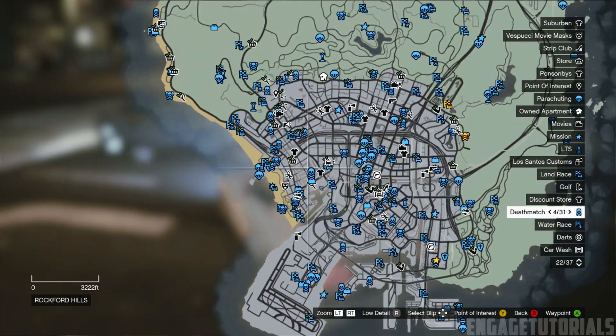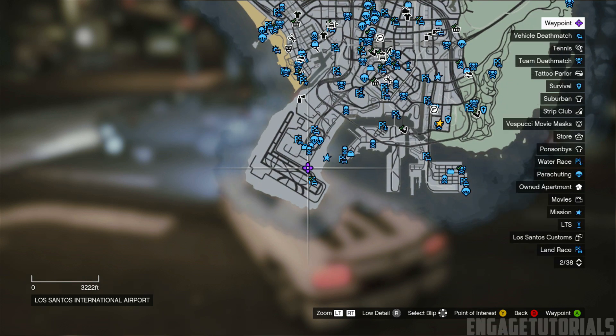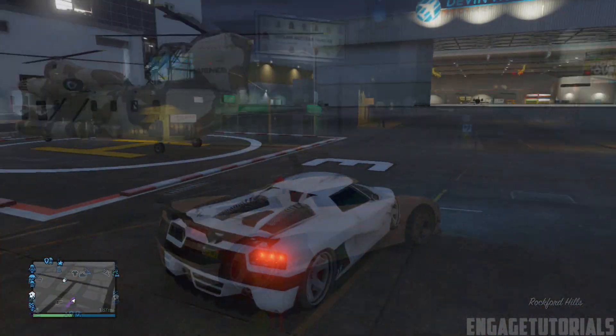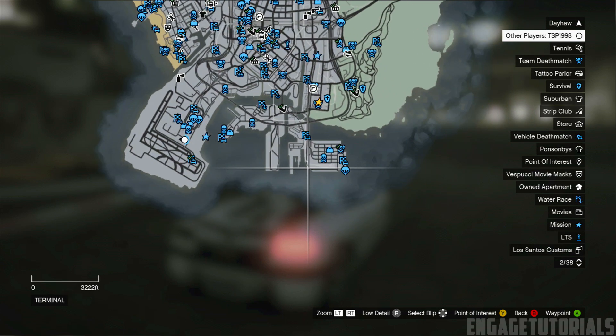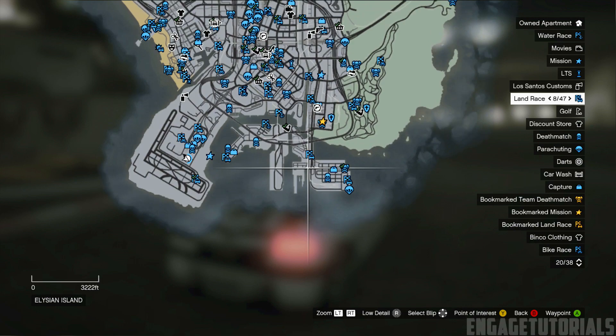Then what you want to do is head over to the airport and find a Cargobob. Now they're usually there. If they're not, I'll show you where else you can go once we get there. But just head over to the airport and see if the Cargobob is there. If it's not, you can go to your map and head over to this location here towards this part of the map and there should be one there. If not, go back to the airport and wait for the Cargobob to spawn.